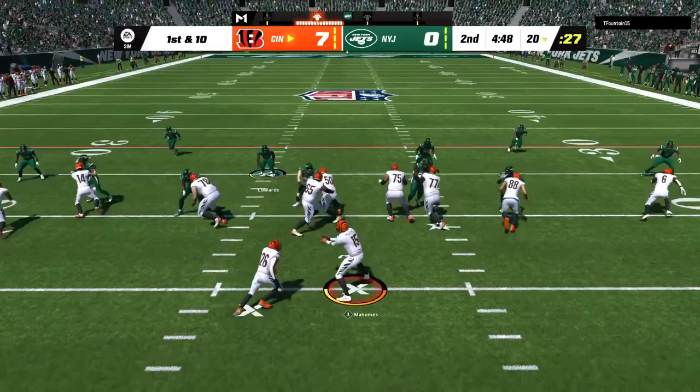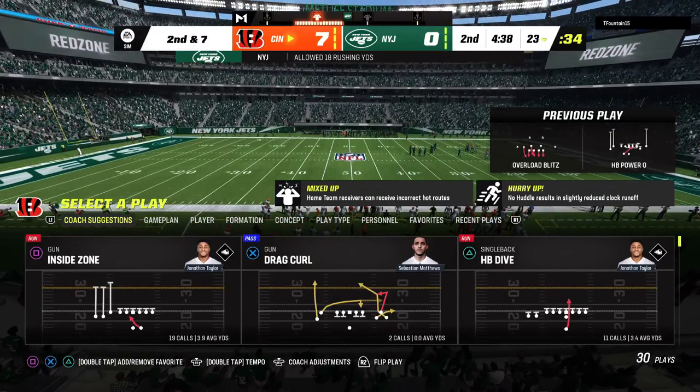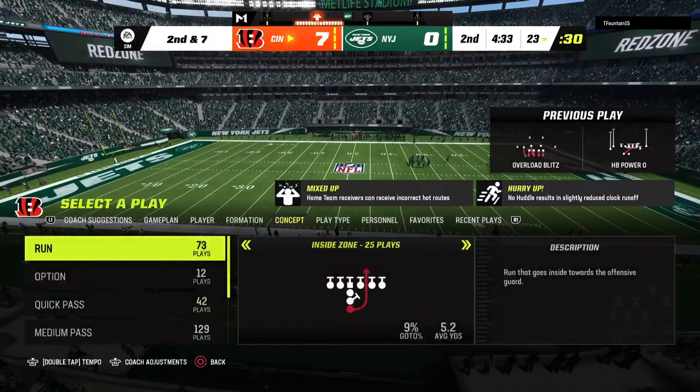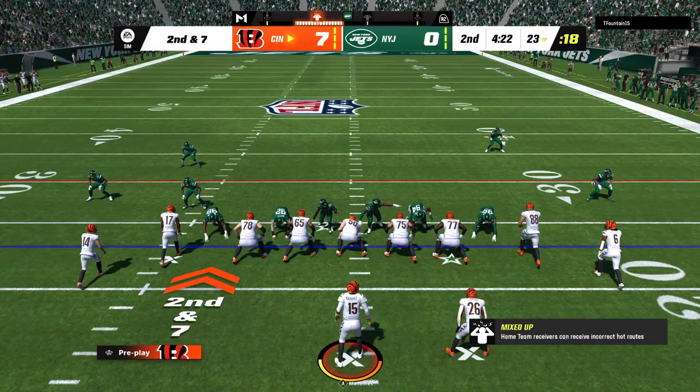A carry by Taylor to start the drive and not a whole lot of room to operate there on the first down run — he gets maybe three. It was kind of stacked up, found a little bit of yardage, and frankly they're pretty close to staying on schedule on offense. The playbook is still open for the coordinator. The last run got three, now here's second and seven.